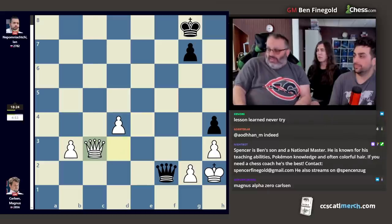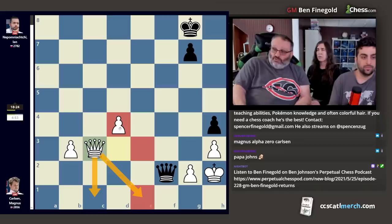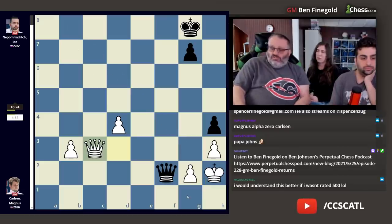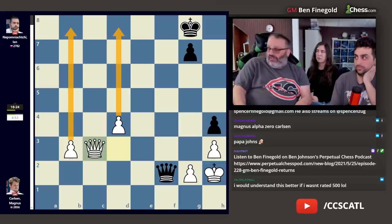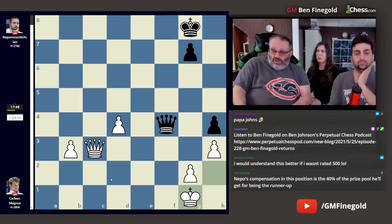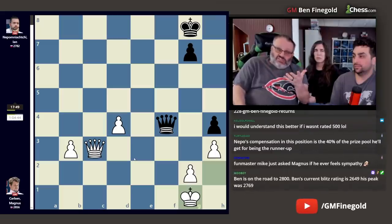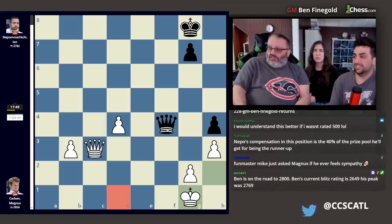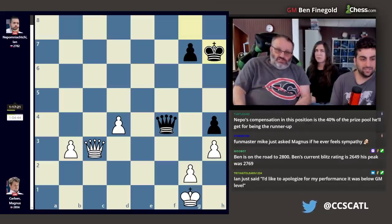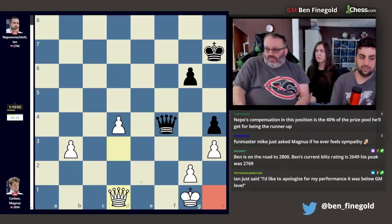Magnus played queen c3, stopping queen c1, queen e1, queen e3, and queen d4 checks from black — so there's never a perpetual. Once you check me on this diagonal, I'll play king g1 and there are no more checks. Then I've got two passed pawns. Now black has no checks because the queen is defending all the checking squares. Magnus played king h7 and decided to always retreat — he checked and played queen d1, so there are no back rank checks ever. The king is on h1 and can never be checked. Then here come the pawns.